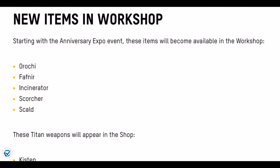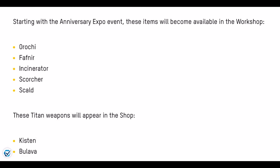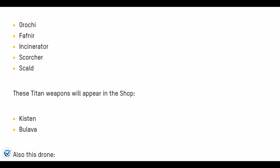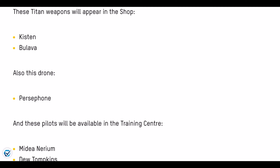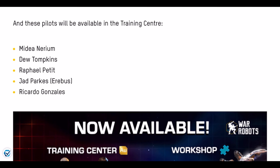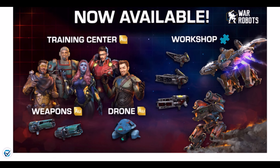Starting with the Anniversary Expo event, these items will become available in the Workshop: Orochi, Fafner, Incinerator, Scorcher, and Skull. This is amazing news — you guys have been asking for this and it's finally coming to the Workshop. These titan weapons will also appear in the shop: Kistan and Bulava. New drone Persephone is coming to the drone store as well, and new pilots added to the Training Center: Medeanarium, Du Tompkins, Raphael Petite, Jad Parks, and Ricardo Gomez.